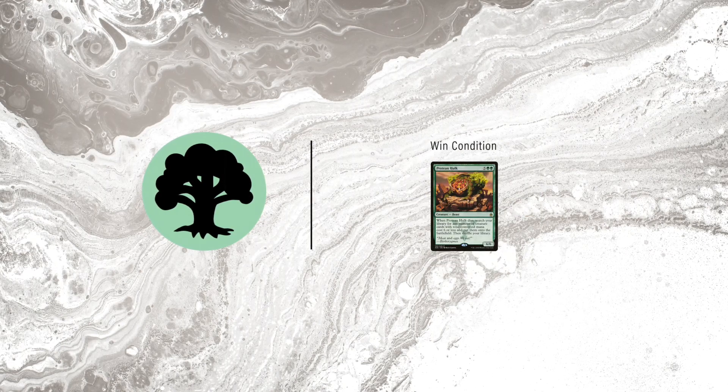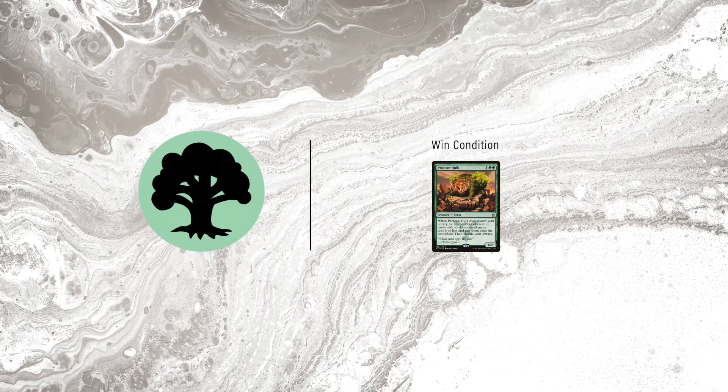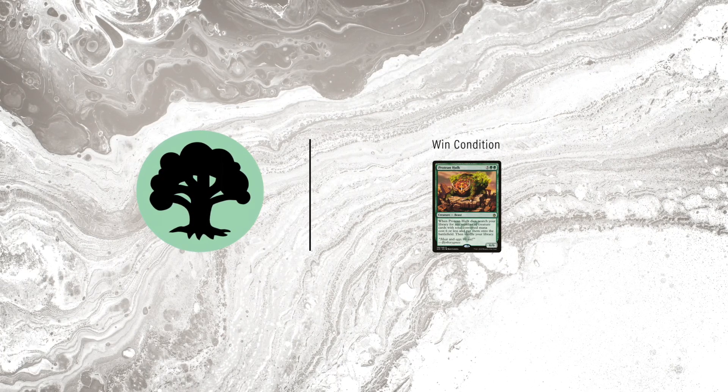Protean Hulk shines especially well here, since so many of the pieces have low converted mana cost, and with multiple sacrifice outlets, it's easy to cause its trigger to go off.